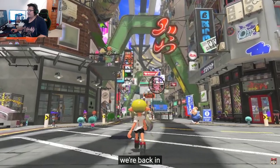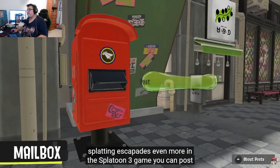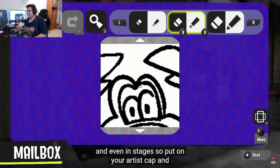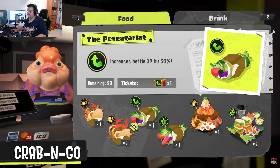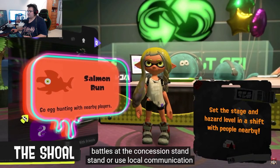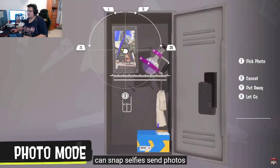Back in Splatsville, there are additional features to enjoy. You can post illustrations via a mailbox — they'll be displayed across the city and even in stages. You can also grab food and drinks that help in battles at the concession stand, or use local communication to play with nearby folks at the Shoal. Photo Mode lets you snap selfies, send photos to a smart device, or display them in your locker.